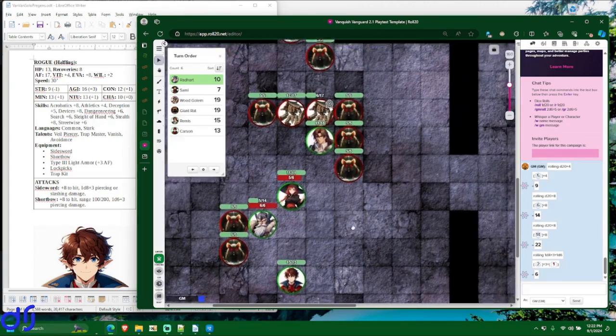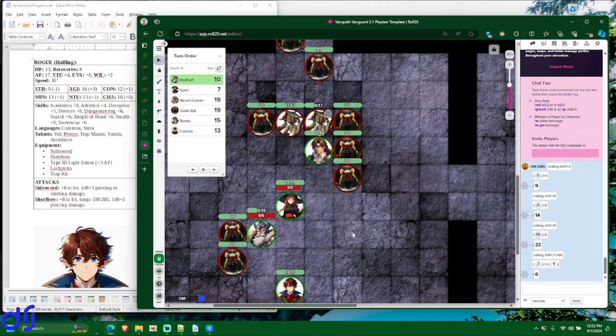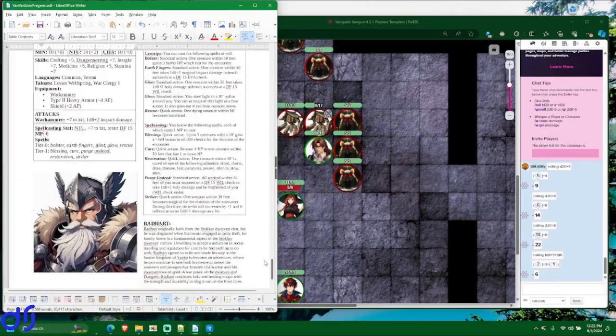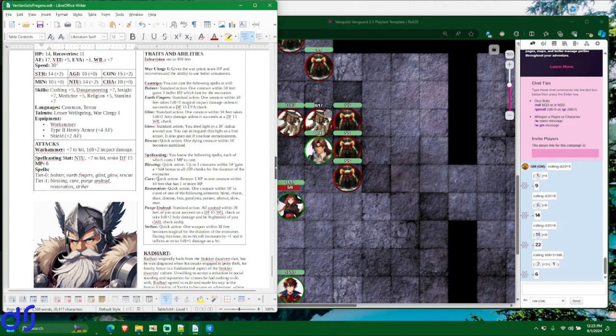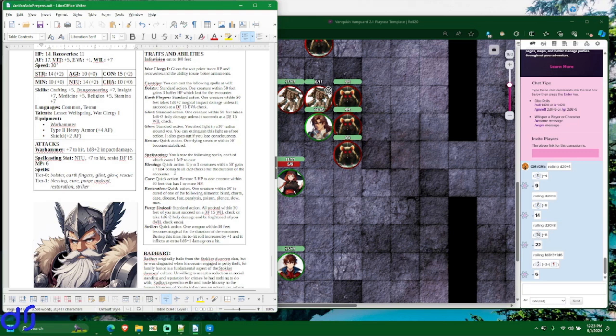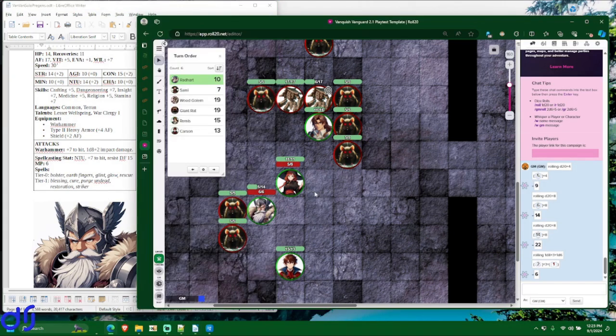Radheart is up next. He's definitely in a world of hurt. He has a spell called Cure which he can cast as a quick action — it restores 5 hit points to one creature within 50 feet, including himself. That only works on creatures with one or more hit points — cure won't help someone already reduced to 0. He casts Cure on himself, costing one mana point going from 6 to 5, and gains back 5 hit points — going from 5 to 10. He's looking slightly less nearly dead.